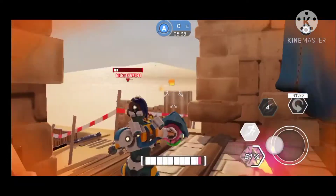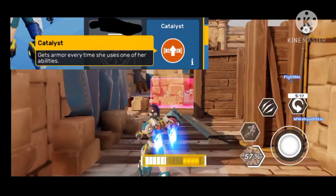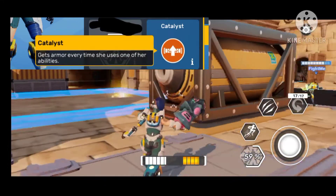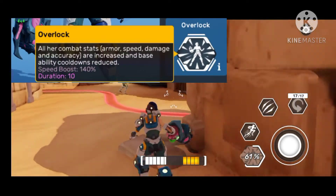Next we have Possibility Catalyst — she gets armor every time she uses any skill. A tip: the armor will appear as three bars under the HP bar, shown in gold.